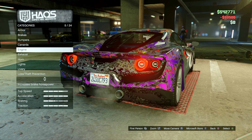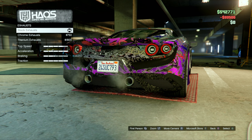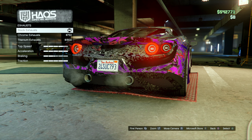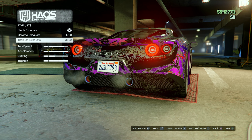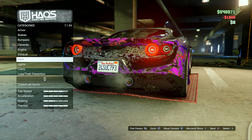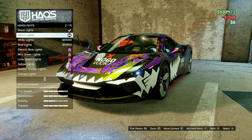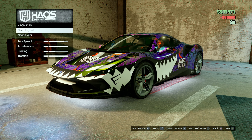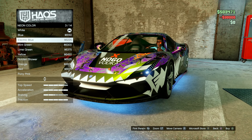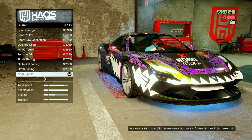Ferrari is definitely growing on me, I will say that. For the exhaust — yeah, we like that a lot. We have chrome and titanium options — obviously we're going titanium every time. Burnt tip titanium just looks so good. For lights we're just gonna go with xenon, nothing crazy. For the layout color, we'll go with electric blue — I always go electric blue for some reason.